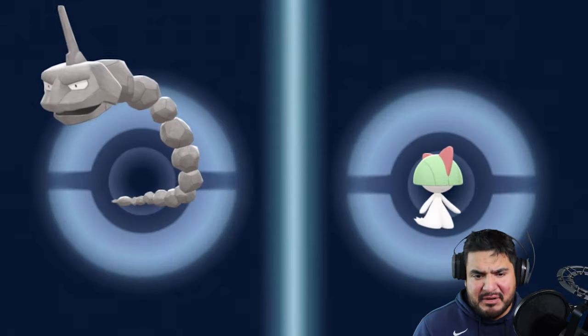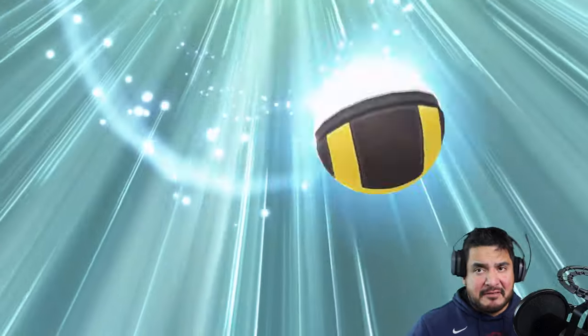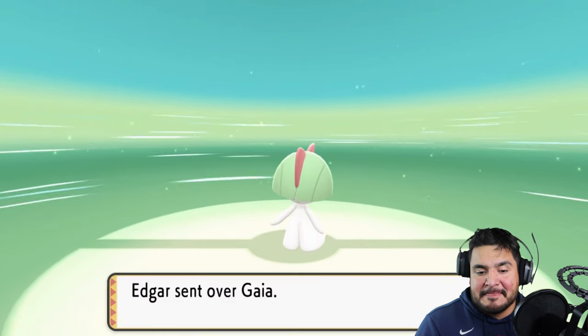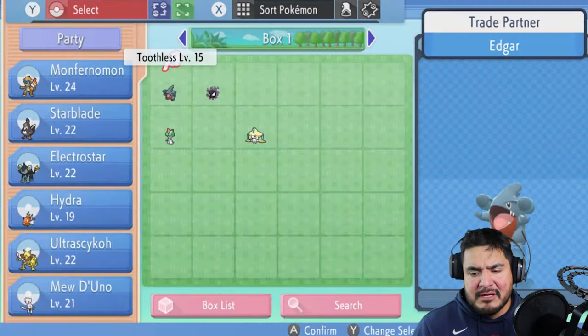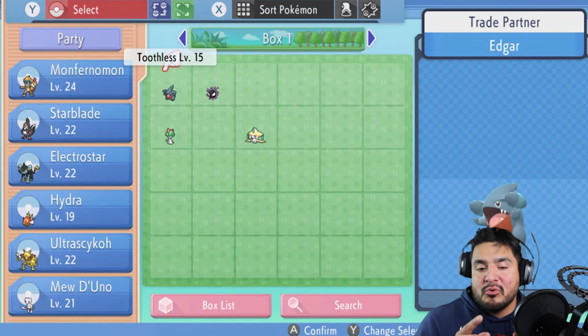Our Pokemon will be leveled up and then bam — Gaia is coming in! That's the third Pokemon we sent over. I could have it on my team just so it doesn't evolve — probably what I'm going to do, just like I did with Mew. Those are the three Pokemon I wanted. We're going to be going into cycling road next.